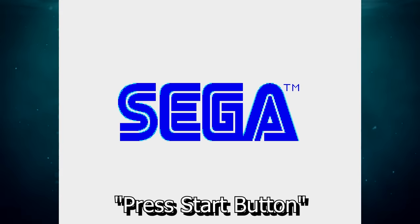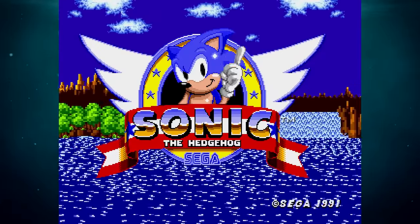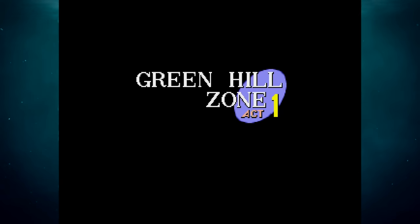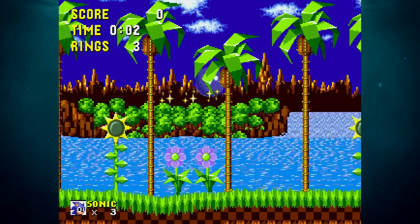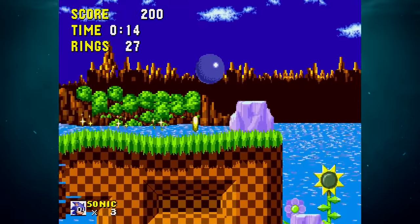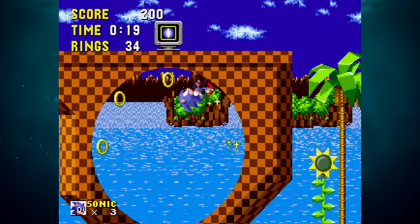Did you know that Sonic 1 contains a glitch in its opening seconds? The title screen is meant to display text reading 'press start button' but doesn't, as the RAM entry for the previously displayed 'Sonic Team Presents' text isn't cleared. Curiously, the bug was fixed in a Brazilian compilation game called Mega Games 10, which featured Sonic as one of ten included games and released for the Mega Drive in 1997.